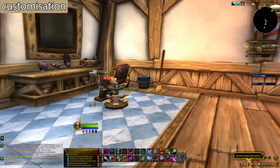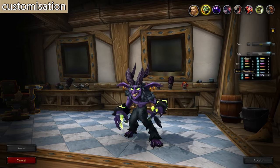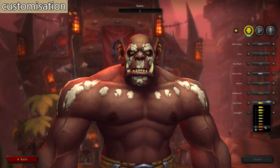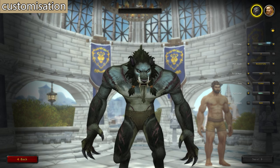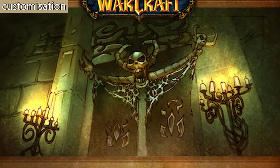You can now customize your Warlock pets at the barber. You need to unlock some customizations, but you can still customize colors and such. Warlock minions got about 40 different customization options. There are also new color customizations for the Mag'har Orc, and new customizations for the Worgen — including five different skin or fur colors, extra horns, and other options.